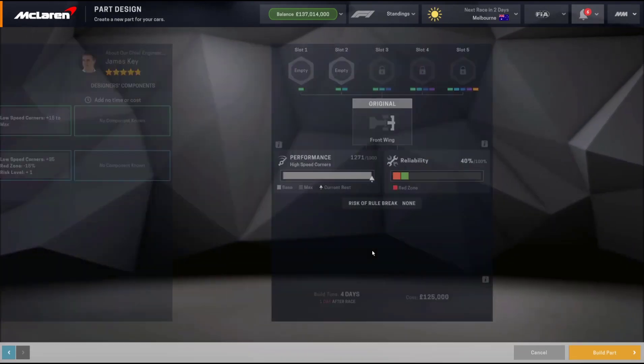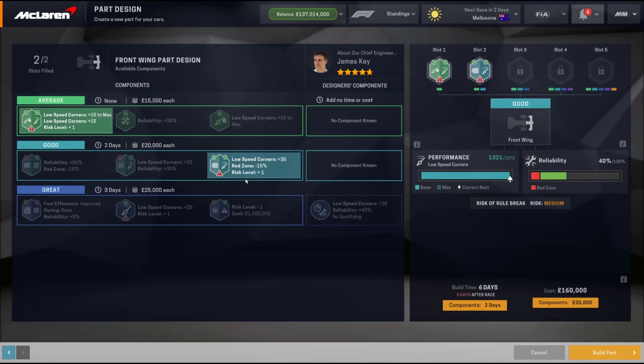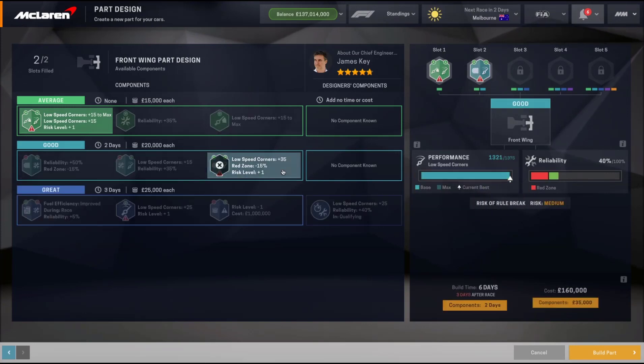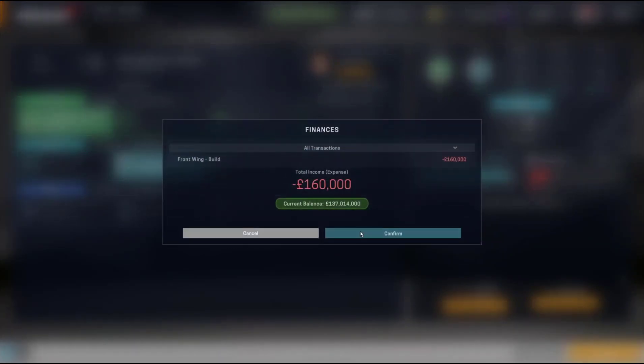I've decided to build another front wing. It's a quick part and we've only built one of them the entire season, so it's definitely something we need to improve on the car. We want a well-rounded car so we don't have bad race weekends at different tracks. That one looks better - 1, 3, 8, 0. That's going to be a good front wing.